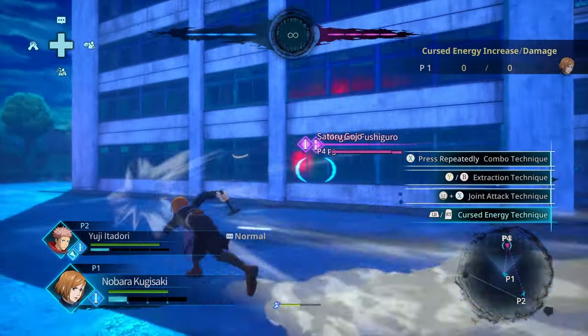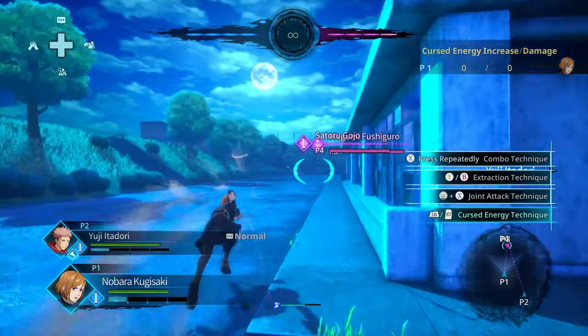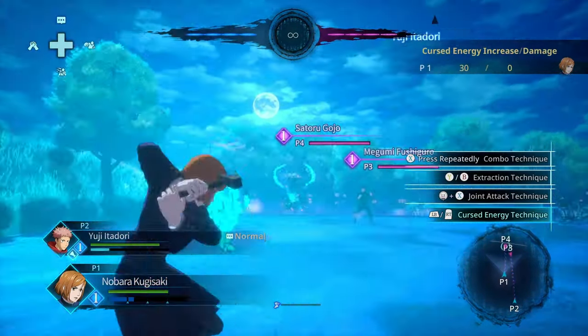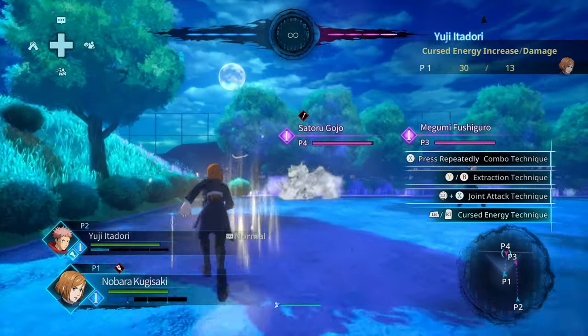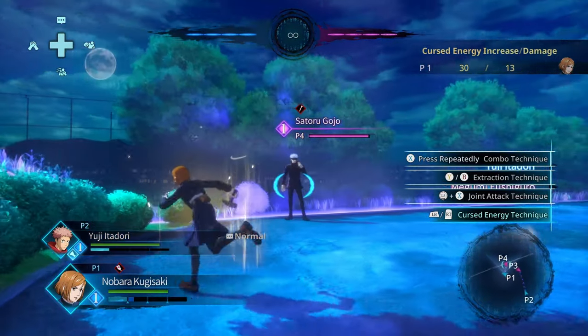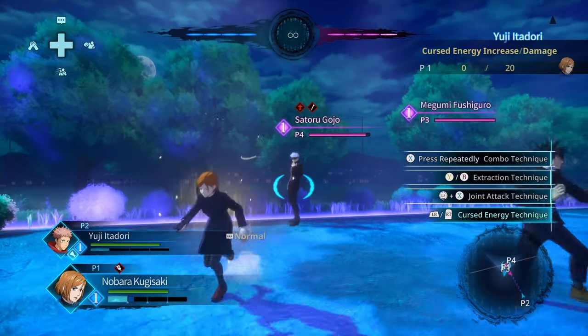As her bio explains, she is a strong mid- to long-range fighter. At mid-range she can throw out a bunch of nails and put them on the opponent. She can put two different types of effects on the opponent: either this nail effect, or with her other special, she can put this little doll-man-looking effect.